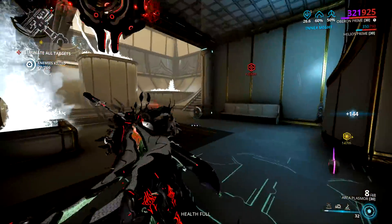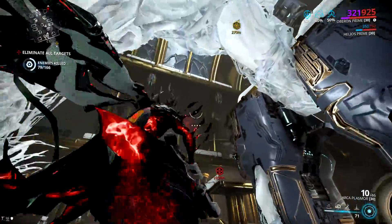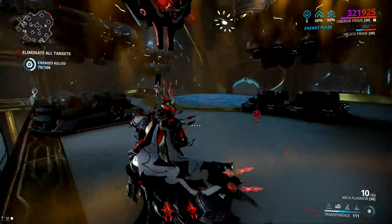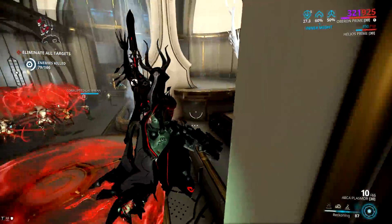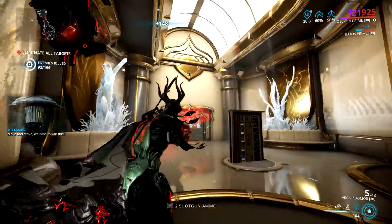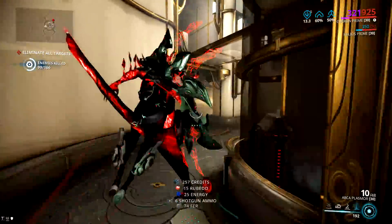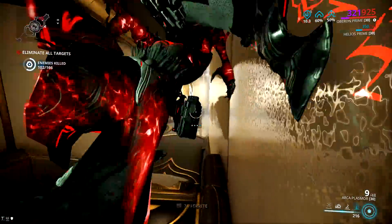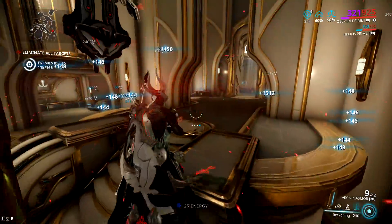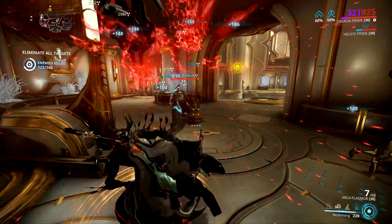That's pretty much it for the builds. All builds will work on regular Oberon as well as Oberon Prime, though they may require a little more forma on the standard version. If you're not sure how to forma, the best way in my opinion is to put on all the mods and if they don't fit, look for the one with the highest capacity drain shared between all your builds, forma for that, and repeat until all the mods fit. One more thing — all this footage was recorded before update 22.14, which is why there were no Arcanes on the mod screen. If you'd like to see Arcane recommendations in updated build videos, let me know in the comments and if enough people want it I'll add a section for that.